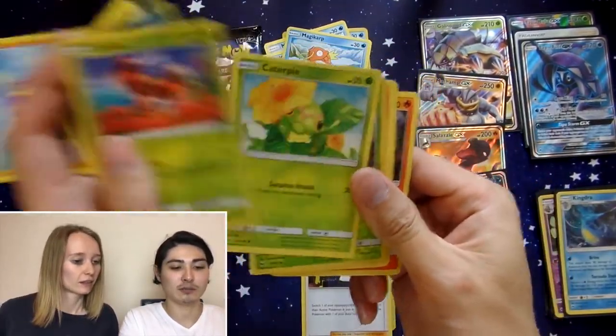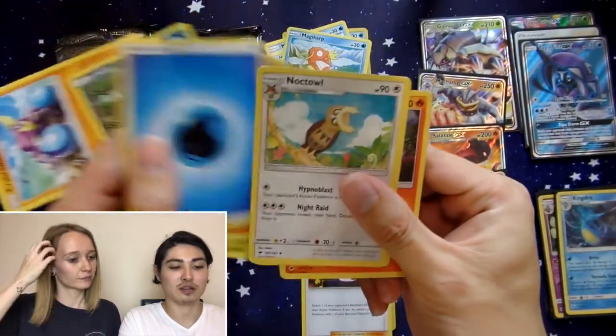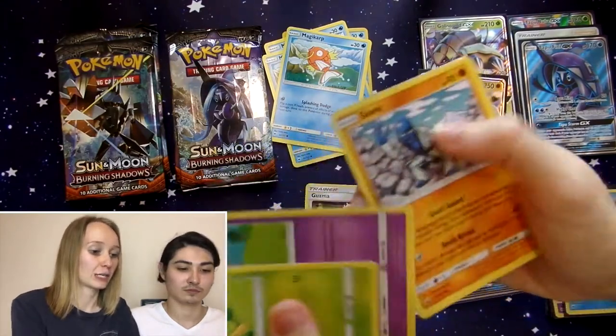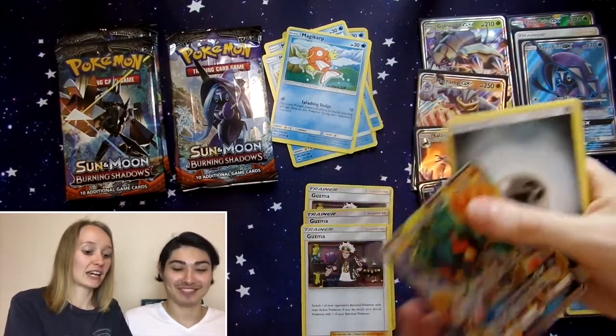Tauros, Kartana, Inkay, Ledyba, Caterpillar, and another Turpinator. Pansage, Espeon, Sawk, Noivern, Stufful — Reverse Charmeleon — and a Marshadow GX. Nice!